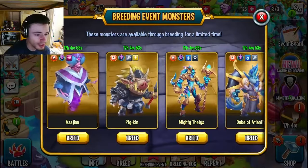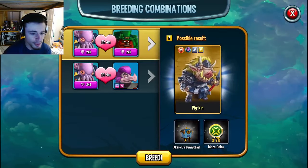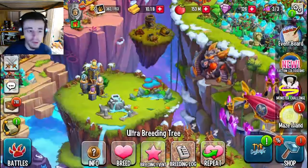The next way is going to be through breeding events. If you go on over to the ultra breeding tree and click breed on any of these, if you get the monster you will go ahead and get a chest, which is of course very cool.